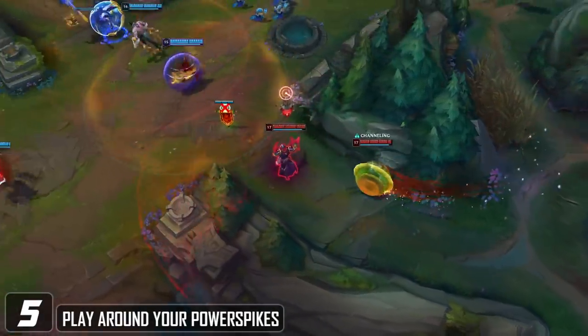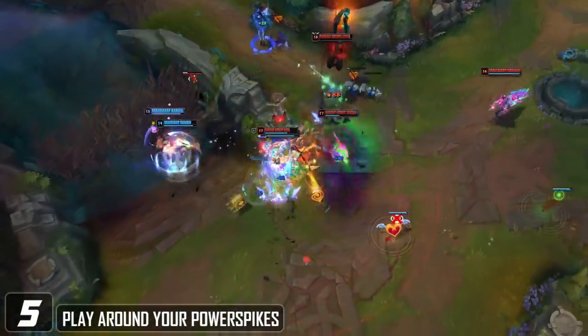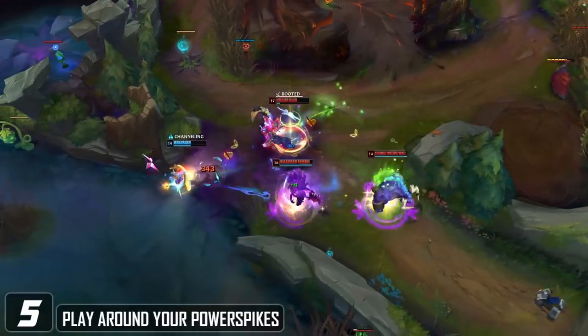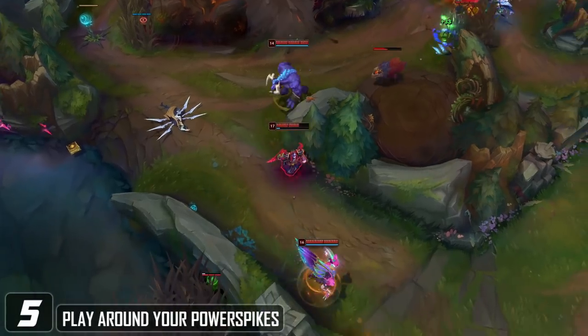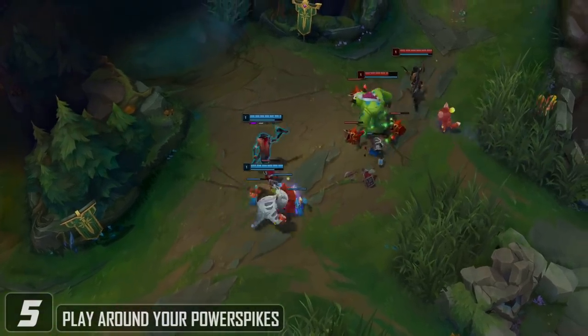Understanding and playing off of your teammates' power spikes is really important as well. Say you have a Kassadin who's level 14 or 15, really close to that level 16 spike — if you try to force a fight randomly, you're just not playing towards your win conditions. Let that Kassadin farm up, let him get to level 16, and then look to fight around that power spike. It's going to give you a much better chance to win those games.